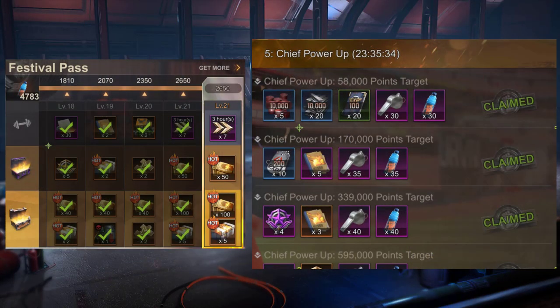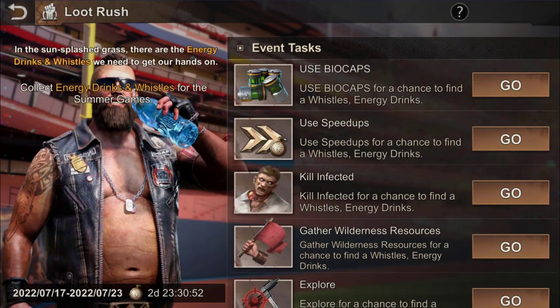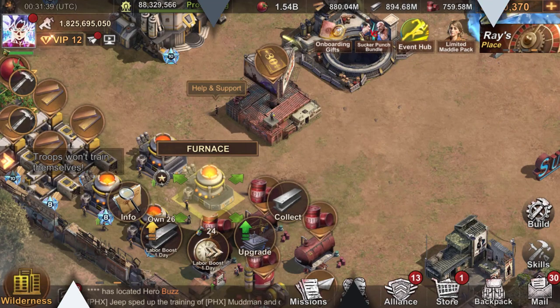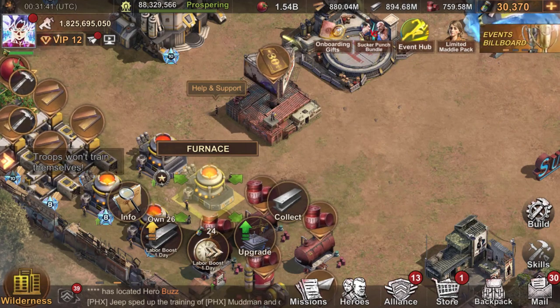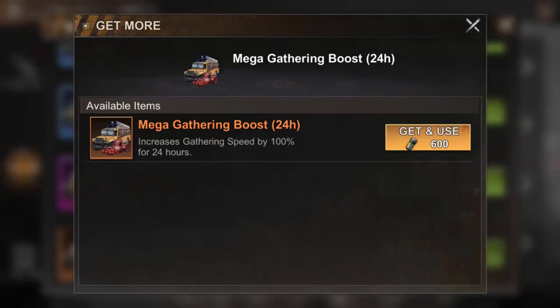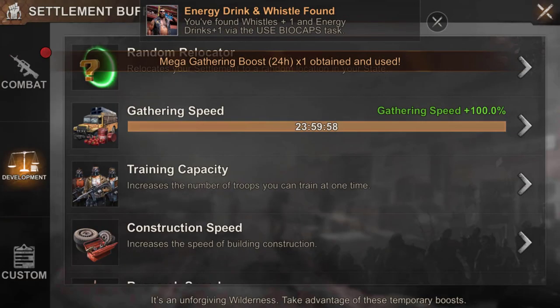As usual, make sure to do your daily tasks in the event on time every day to get whistles and energy drinks and claim the few rewards available. Don't forget that tasks like killing infected, exploring, farming, and collecting resources reset every day, so don't forget to use your buffs. On that note, I wish you a good rest of the day — see you soon for a new video, take care!